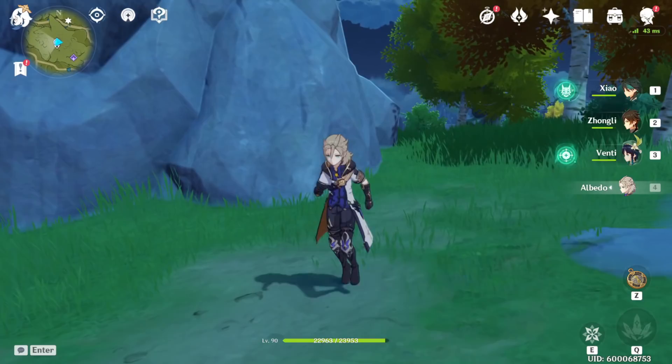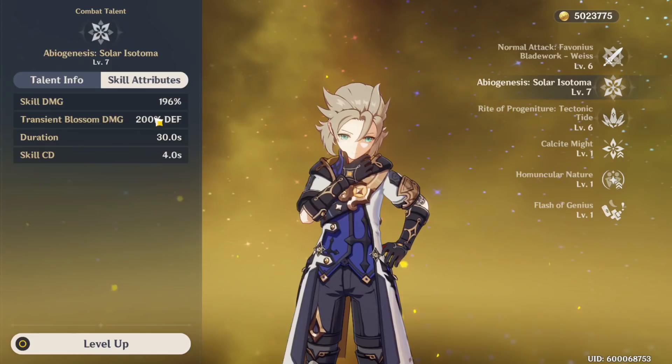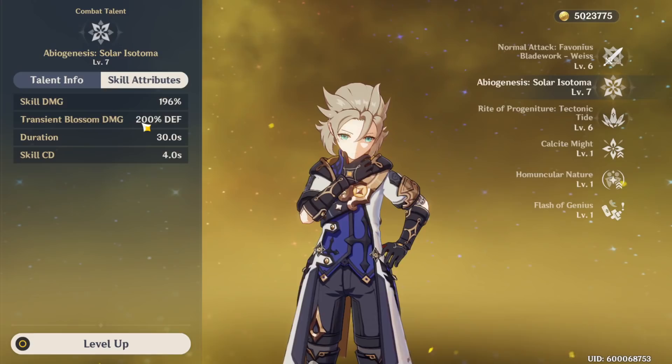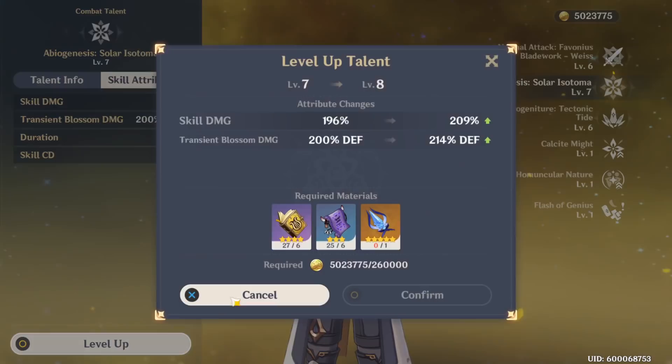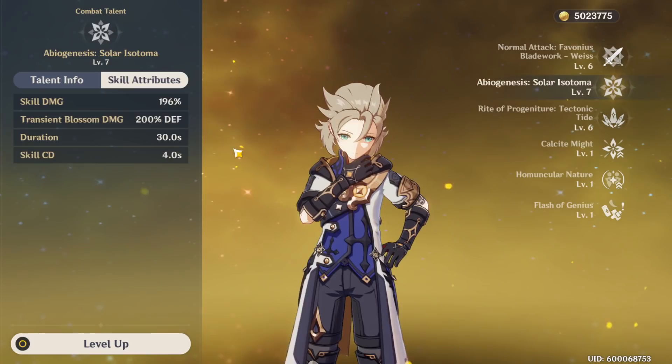A lot of people don't like him because of how he works. His E ability — whenever you drop the flower it scales normally, but the transient blossom damage, which is the AOE that procs whenever you hit an enemy with an auto attack or something — that procs at 200% of his defense. It scales when you level it up, but it's based off his defense percent, so a lot of people feel like you have to choose between building defense or attack.